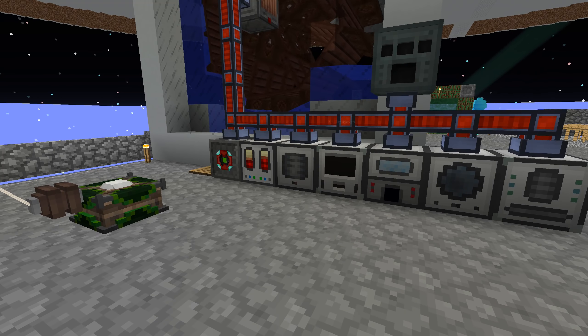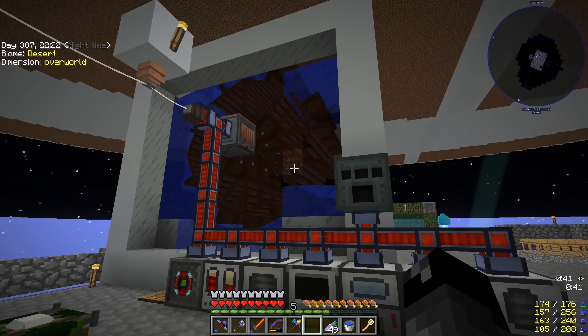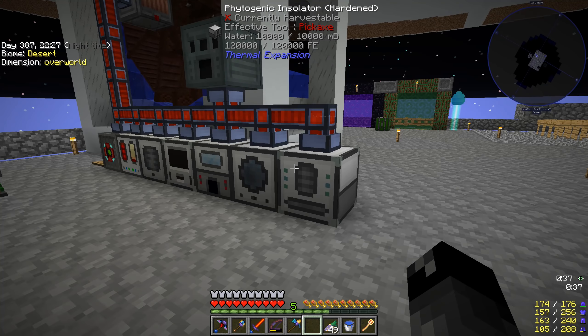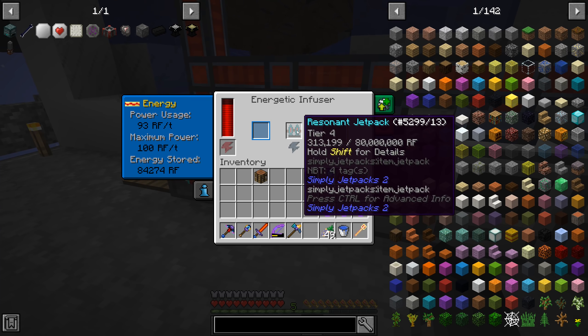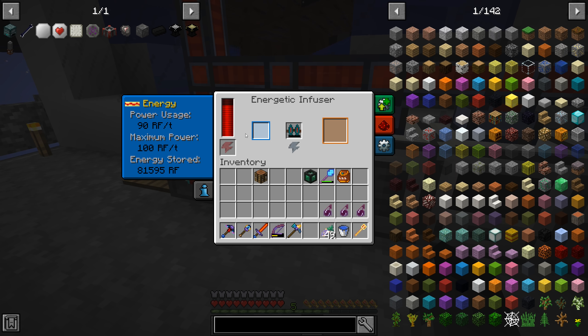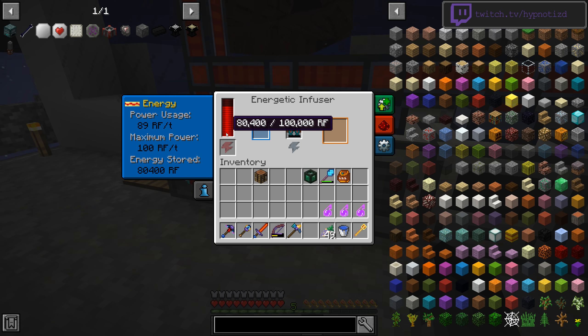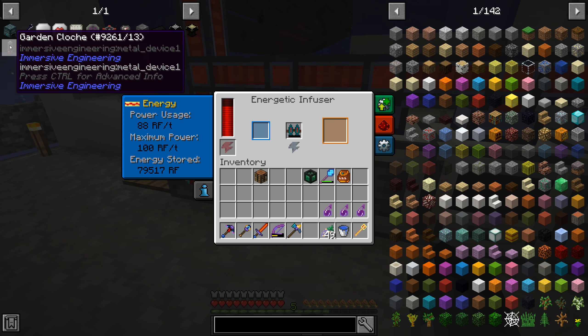Welcome back everybody to another episode of Project Ozone 3 Kappa Mode! Last episode we ended off realizing we don't have power. We have this water wheel, but it's been struggling to keep up with our machines. We're trying to charge up our resonant jetpack — it holds 80 million RF and it eats RF for breakfast. About five to seven seconds of flying went through like 800,000 RF, and we can only do 100 RF per tick, which is going down.